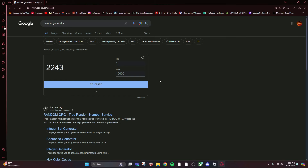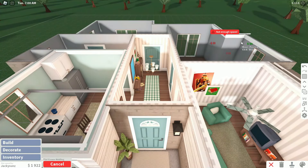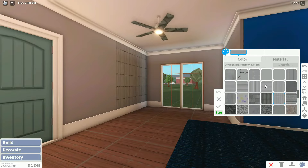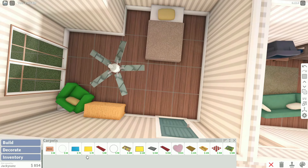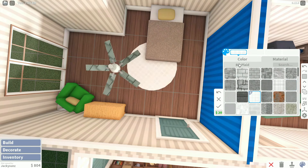This game wants me to be dead — I wanted a nice bedroom but I can't have that. I can't even place wall trim in here. I'm gonna cry — just kidding, I'm not actually going to cry over Bloxburg, that'd be foolish. I realized my money's been draining because I've been using the long carpet when I could just use the round carpet — it's cheaper.